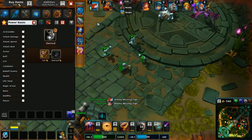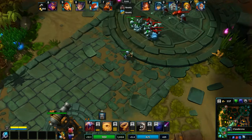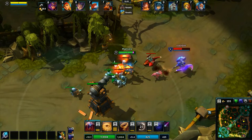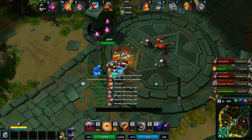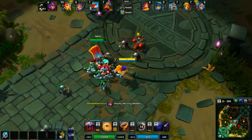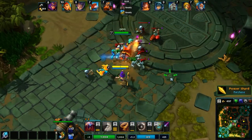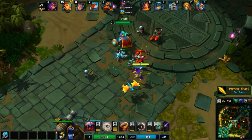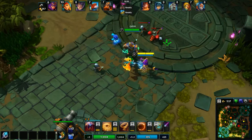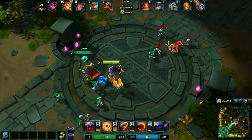We'll go back and pick up our boots and get some potions. Missing middle - no idea where they went. We'll just kind of push a little bit. She's very nice at pushing, so maybe you can take Plunder - the one that buffs your minions - just because you can cast your Q on towers, so you can actually push down towers pretty quickly if they're distracted in another lane.